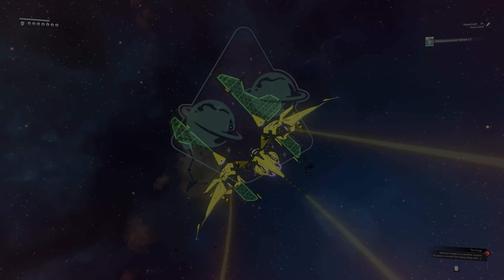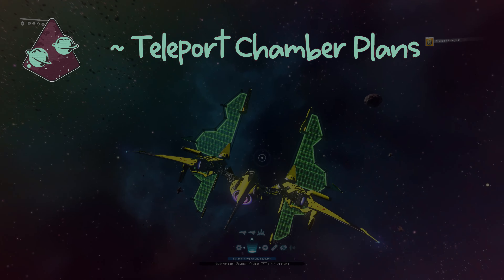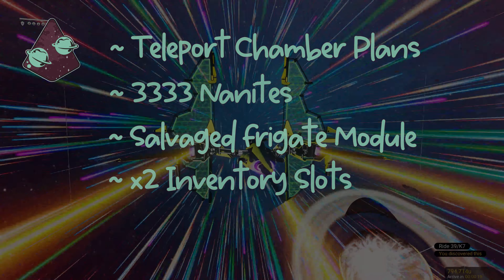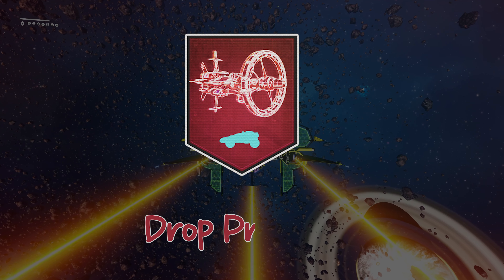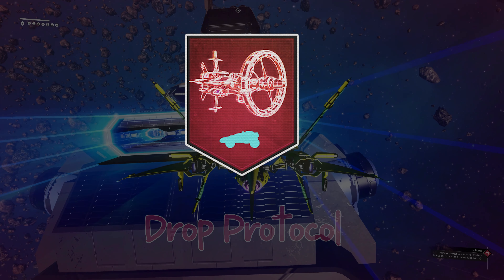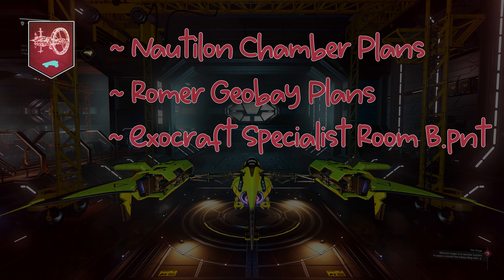The next milestone is to reach the second rendezvous, and it has some decent rewards: Teleport Chamber Plans, 3333 nanites, a salvaged frigate module, and 2 exosuit inventory slots. The third milestone in this phase is Drop Protocol, and requires you to construct the Orbital Exocraft Materializer. Once complete you'll receive Nautilon Chamber Plans, Romer Geo Bay Plans, and the Exocraft Specialist Room Blueprint.